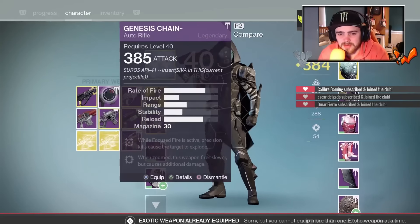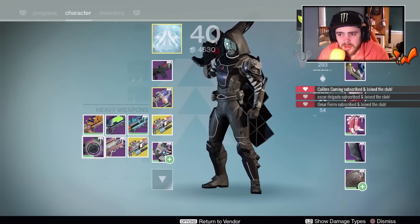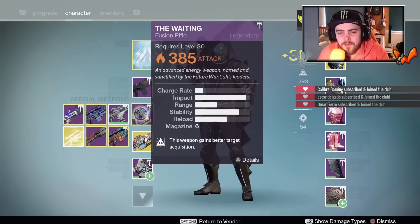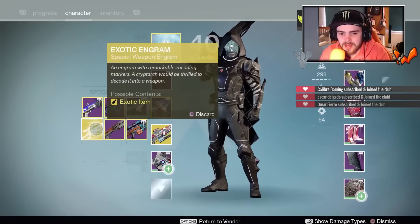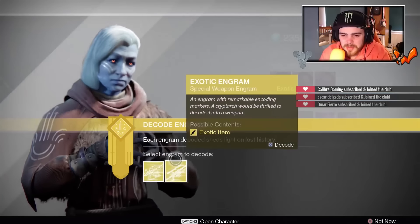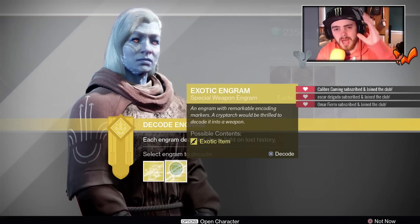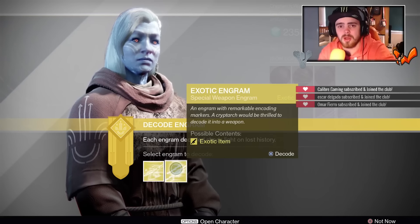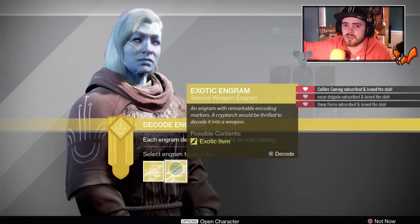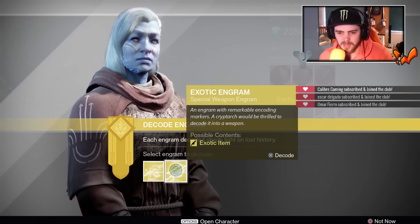We're nearly 385, which means we can only get new gear from the hard mode raid. We are going to open the special weapon right now. I don't know if there's any new special weapon I literally need in Destiny right now, but I have a ton of legendary engrams and rare engrams to open. Let me know in the comments if you want to see me open those by commenting 'boys' right now, if you want a legendary and rare engram opening.